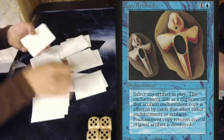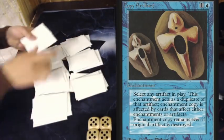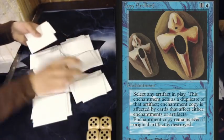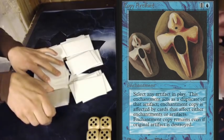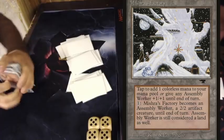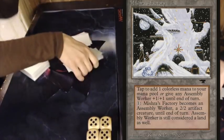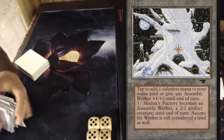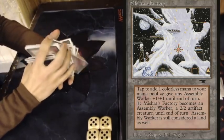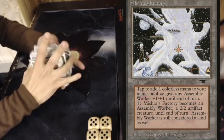He plays Triskelion in combination with Copy Artifact. Copy Artifact costs blue and 1 and lets you copy any artifact — Triskelion is obviously a great choice. Leo also has other options, like Mishra's Factory. If you animate a Factory Worker it turns into a 2-2 artifact creature and you can copy it with Copy Artifact. That means one Copy Artifact gets you an extra land, an extra creature, and a pump spell, since Mishra's Factories can pump each other.